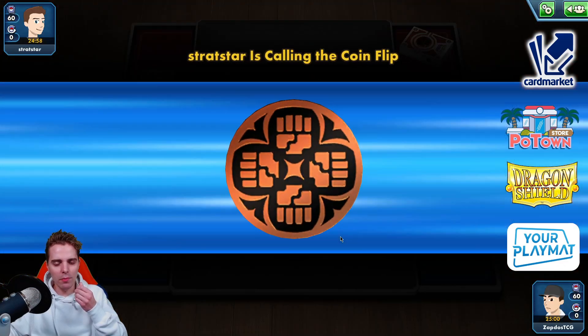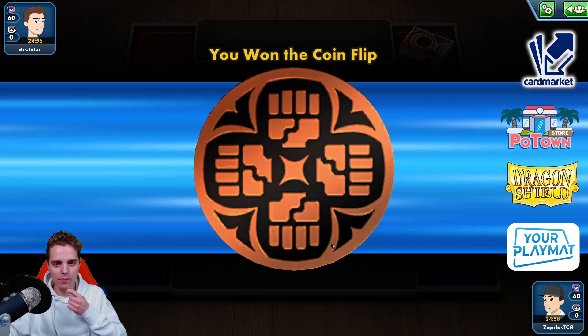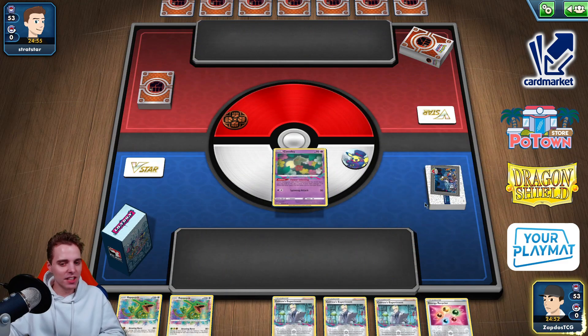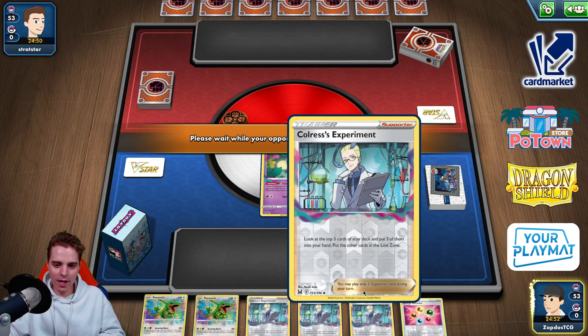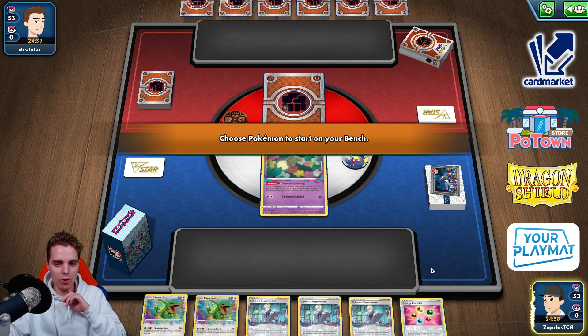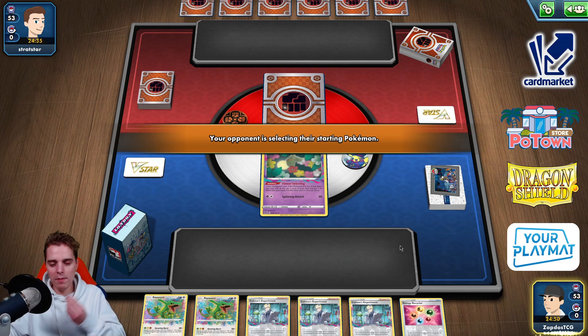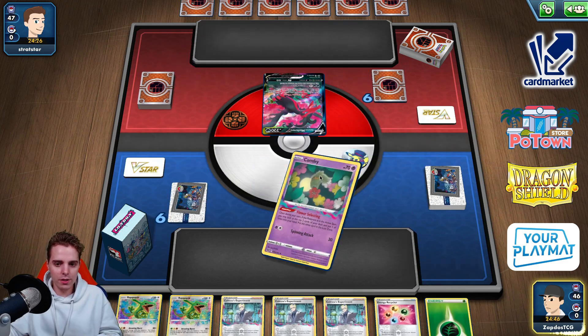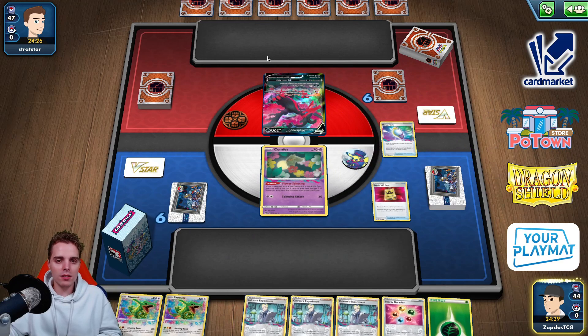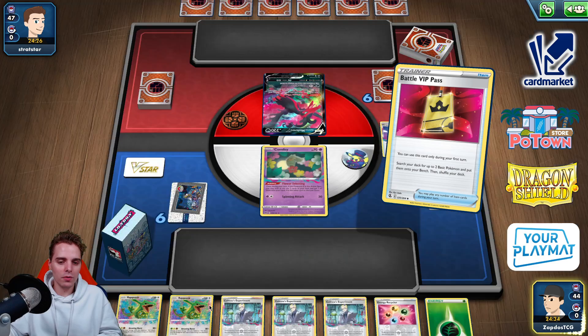A Fighting deck — are there any Fighting type Pokémon relevant in the game right now? We win the coin flip! Let's see if we can get that busted Comfey opening. What is this? The shuffler's drunk — look at that, is that even shuffled? Maybe Flower Selecting will give us a Battle VIP Pass and we top-deck an energy, draw with Radiant Greninja, and go from there. Would have been a better hand going second, not going to lie.